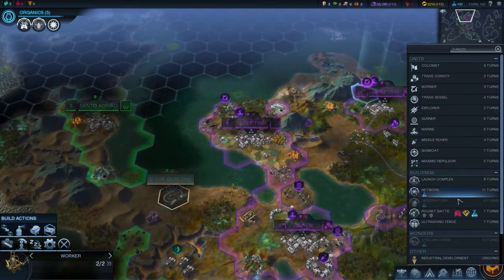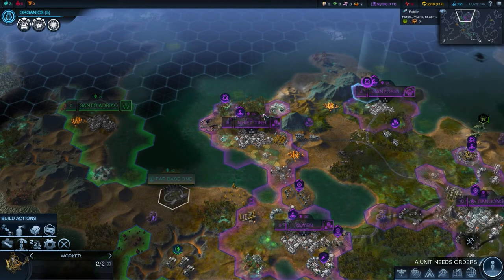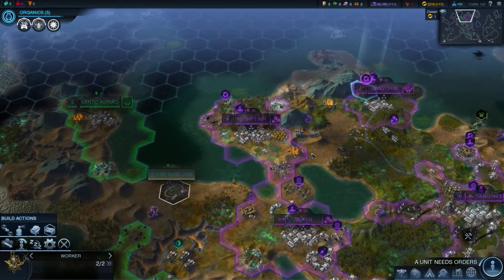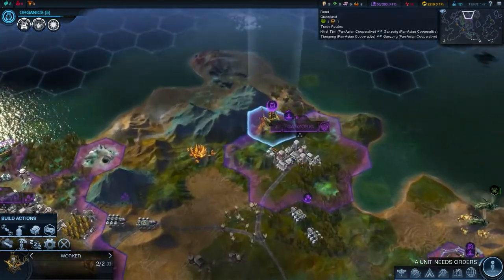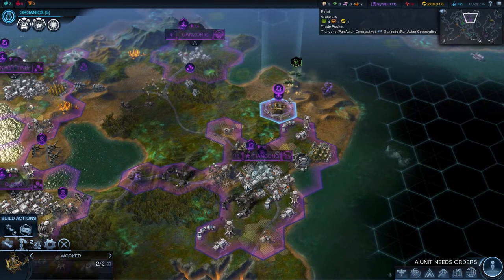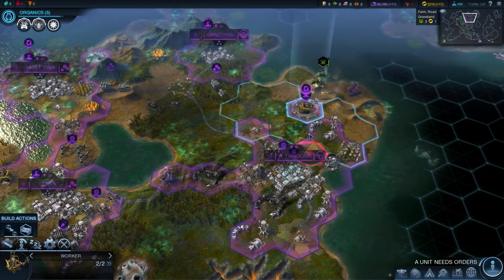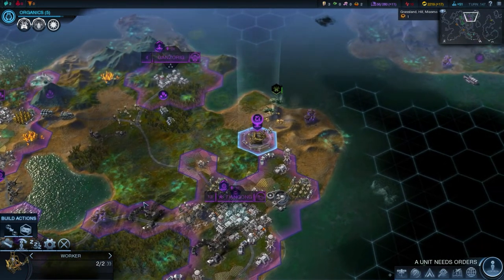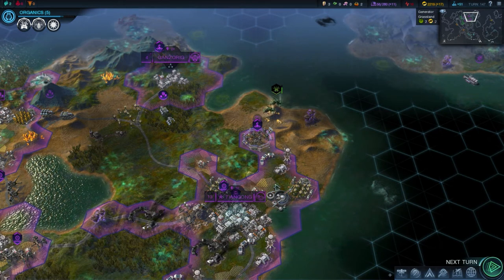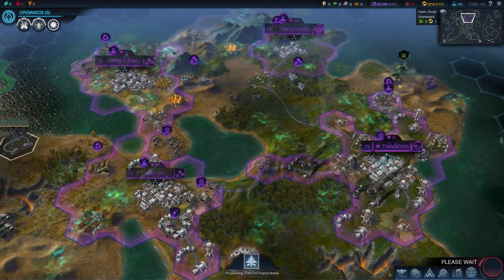Choose production - let me see here. Rocket battery again, they really want me to do that, but another trade convoy I think. I can do a second one - yes I can, so I do think that's important enough. If we get over here we can make a mine, that's awesome. This upgrade is done as well, so we are actually going to make a road here.